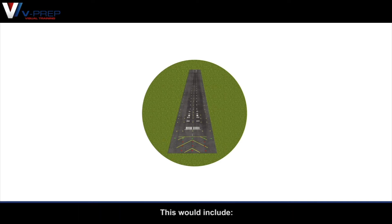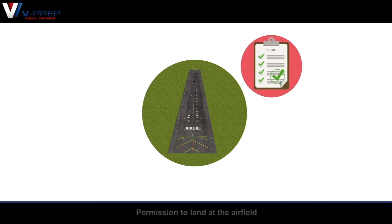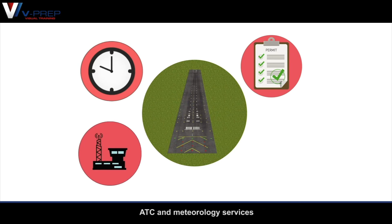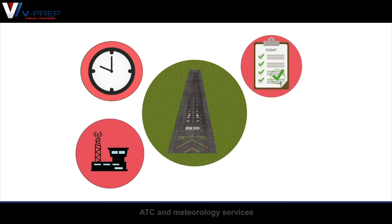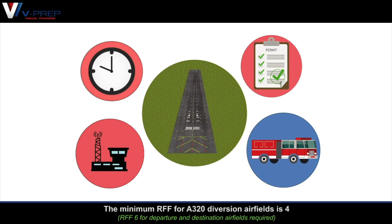This would include: permission to land at the airfield; the airport must be open at the required time should the aircraft divert there; air traffic control and meteorology services; and rescue and firefighting services. The minimum RFF category for A320 diversion airfields is 4.